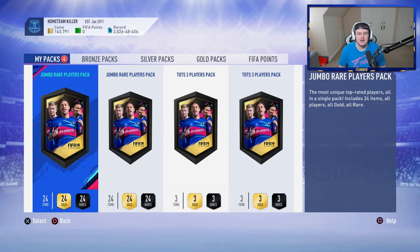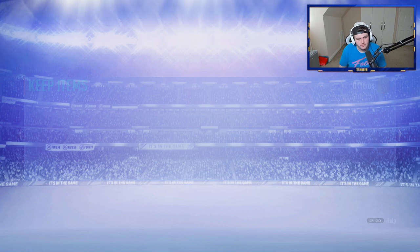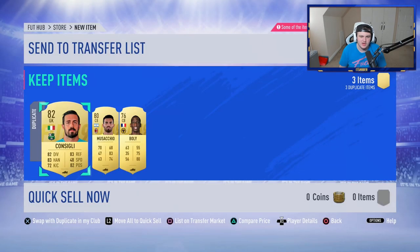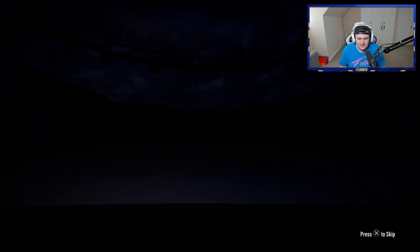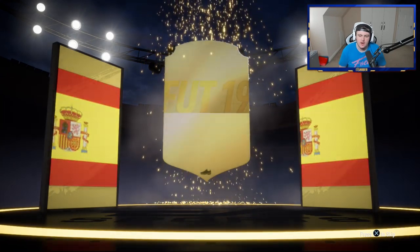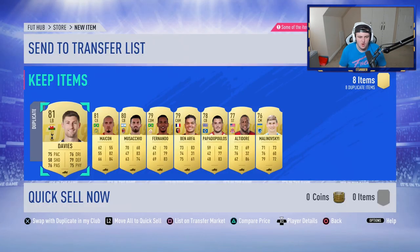Now it's time for the 100k packs before the Team of the Season packs to end off the video. No walkout. What have we got? Di Maria — not bad. Like I said, at the start of FIFA 20 a pack like that would be pretty cool. Di Maria and Juan Mata would probably be like 25-30k in a pack. No walkout again — that's kind of disappointing. I'm surprised we didn't get any special cards either. Would have liked an inform or some kind of special card.